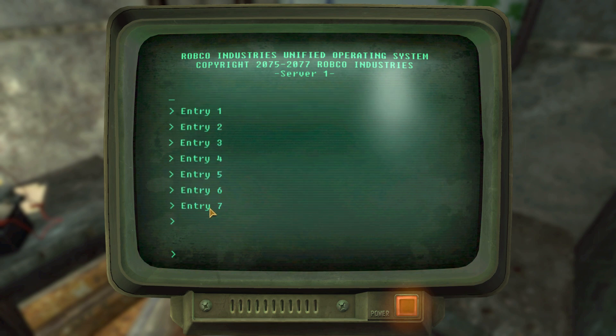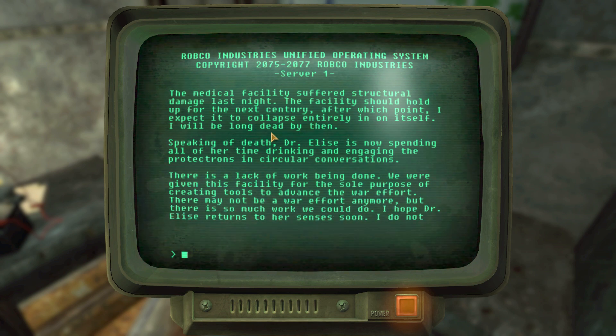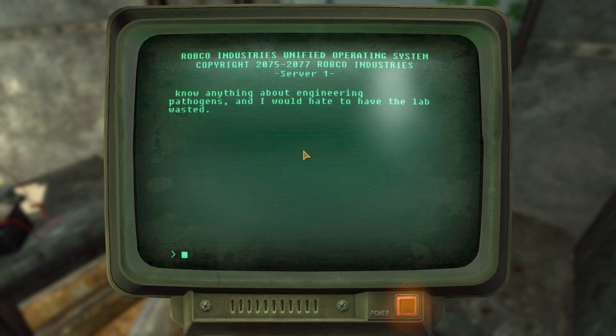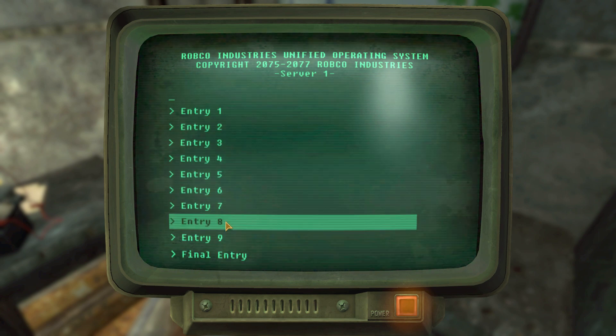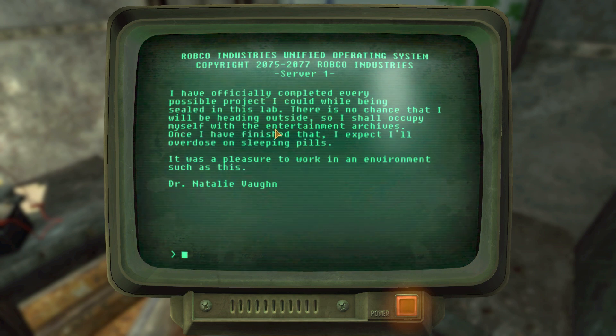'Dr. Garth abandoned the facility in the night — at least he had the common courtesy to use the airlock. I can't imagine how he survived long out there.' Then: 'Dr. Elsie overindulged herself with alcohol after dinner — I have no need to worry about her stumbling into her sample cooler. The protectrons make for better company than this drunken reprobate.' Entry eight: 'Medical facility suffered structural damage. Dr. Elsie has slit her wrists tonight — it looks like the laboratory will be wasted after all. A shame. I have completed every possible project I could while sealed in this lab. I expect I'll overdose on sleeping pills. It is a pleasure to work in an environment such as this.' Dr. Natalie Vaughn — she seems like a perfectly reasonable person.